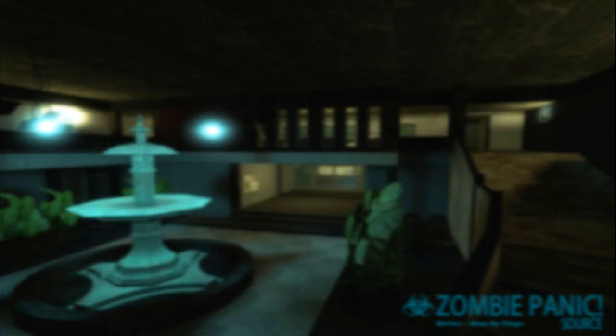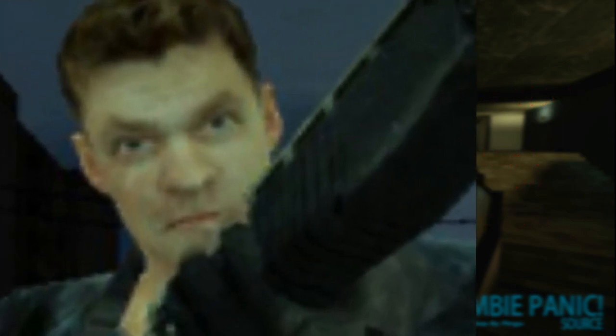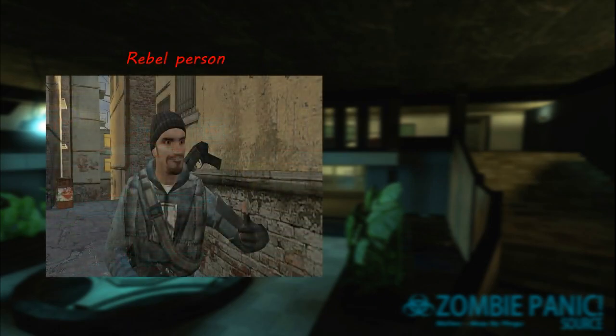Eugene was created at the beginning of 2006. Originally in his head model he was blonde and had brighter skin. That version was featured in the first public playable version of ZPS called ZPS 1.0V, which was released on Gamefront. According to old ZPS renders, Eugene was supposed to have more model detail — specifically in his face he would have had animated eyes and hair tufts just like in the zombie version. The animated eyes idea was scrapped completely due to a glitch that caused the eyes to move incorrectly.